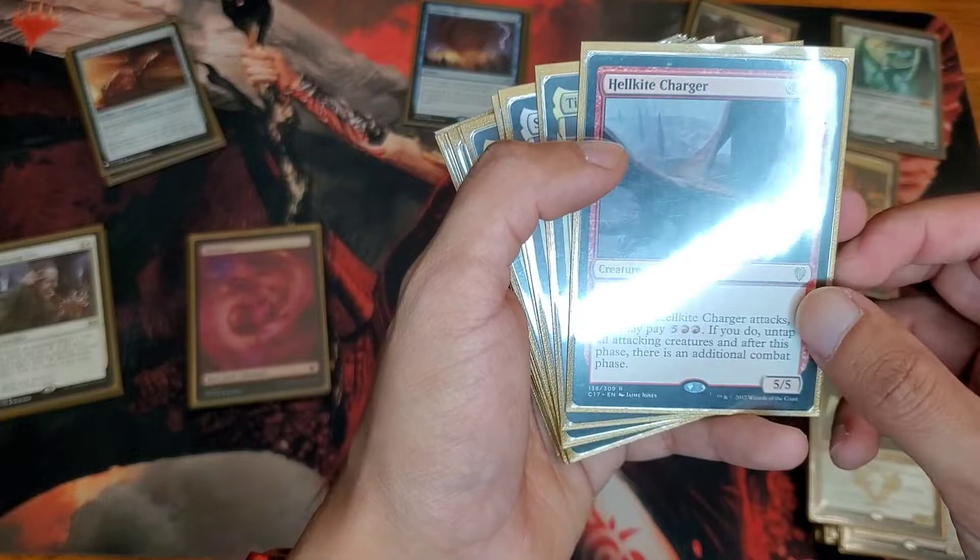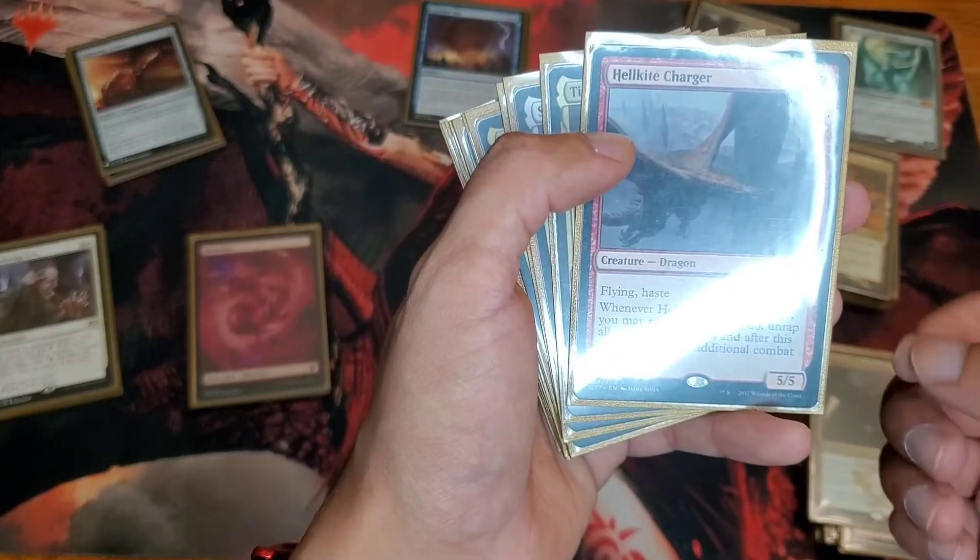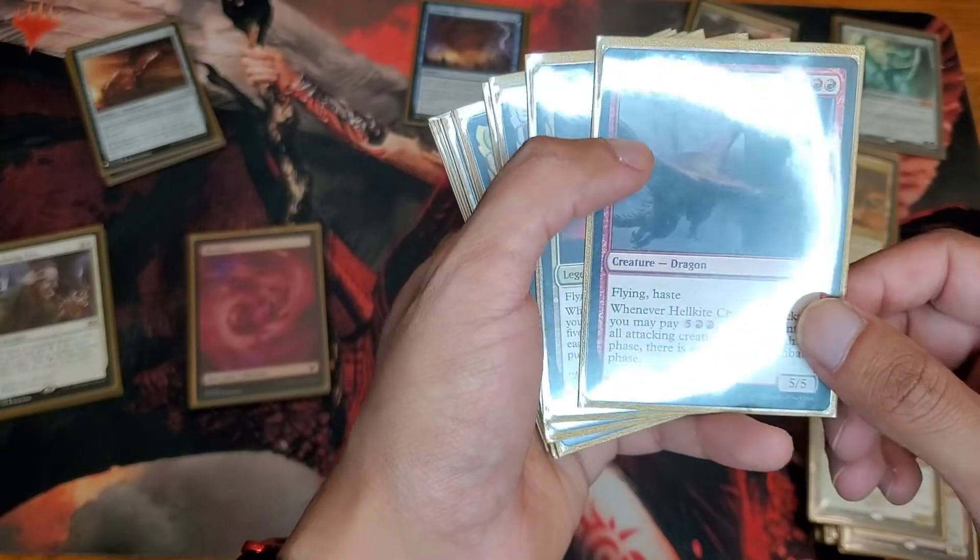Hellkite Charger — if you have the other card that gives you 6 mana, you potentially have an infinite with him where you can just keep attacking over and over and over again. Very useful.